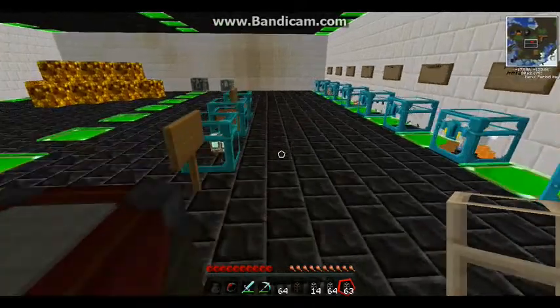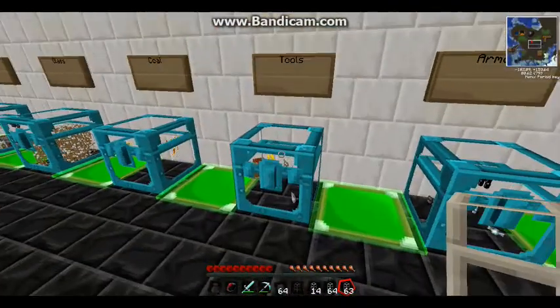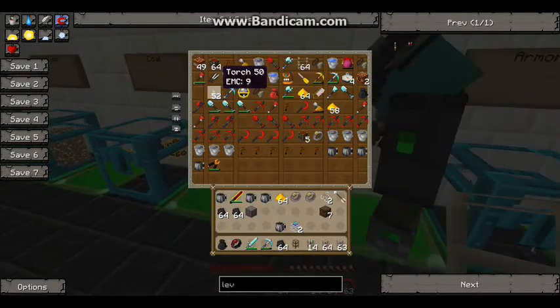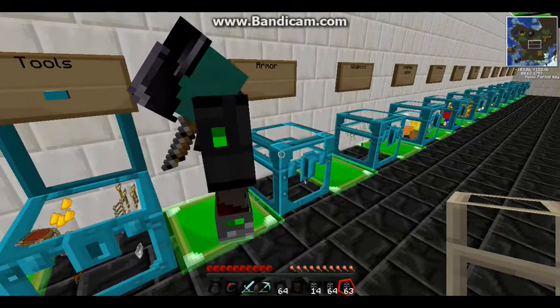Torches — they will be down here in tools. I should have a fair amount of them. I've got a stack and then I've got 52. I'm not sure — I think they're used to harvest crops easier.